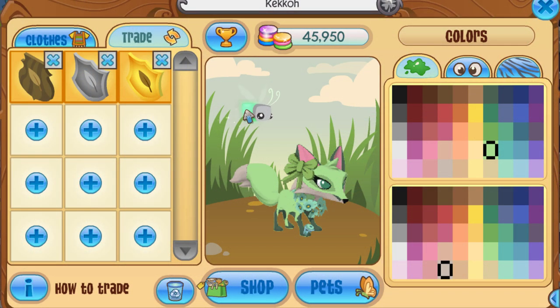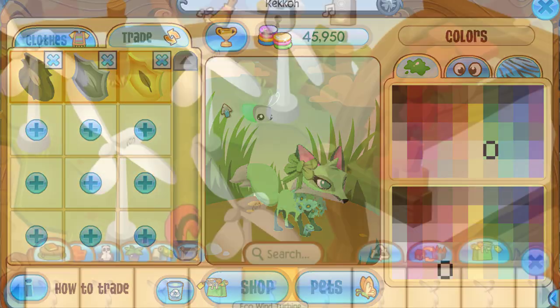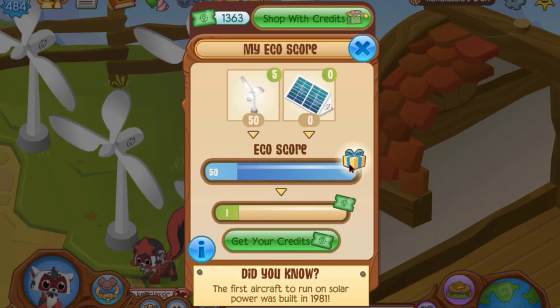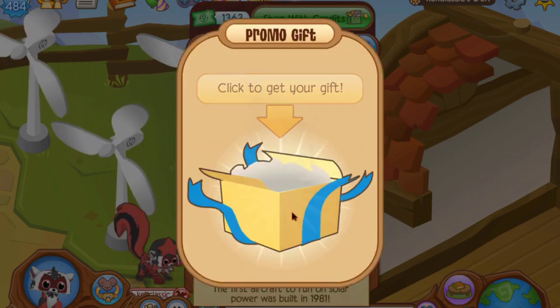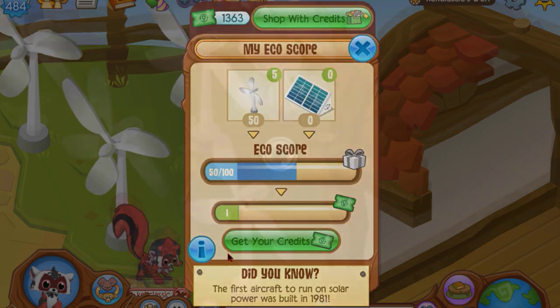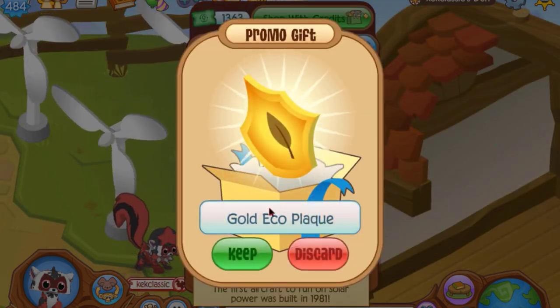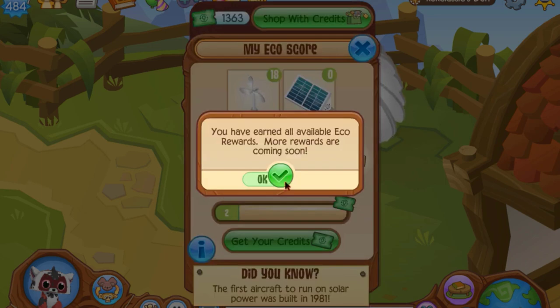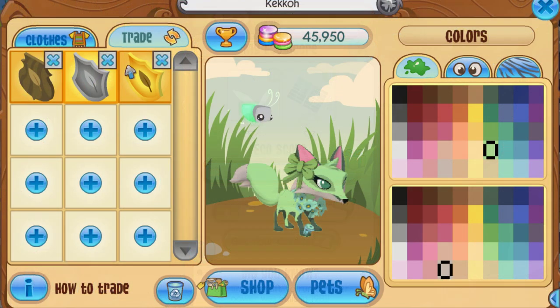For the last plaque set — this is the eco plaque set. This is pretty straightforward: you get these in tiers by putting eco items in your den, like eco wind turbines, which generate eco credits. You can use those credits to buy more eco items, and the more eco credit score you have in your den, the more you'll progress and earn each plaque. It starts with the wood eco plaque, then the silver eco plaque, then the gold eco plaque. After receiving the gold one it says more rewards are apparently coming soon.